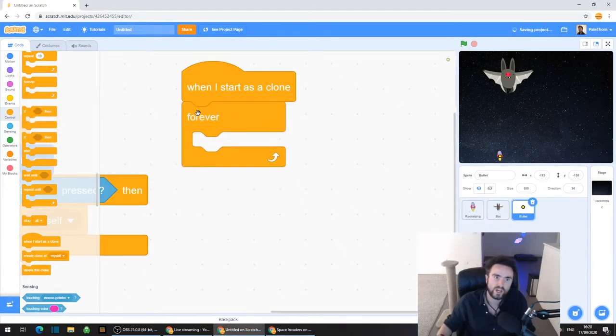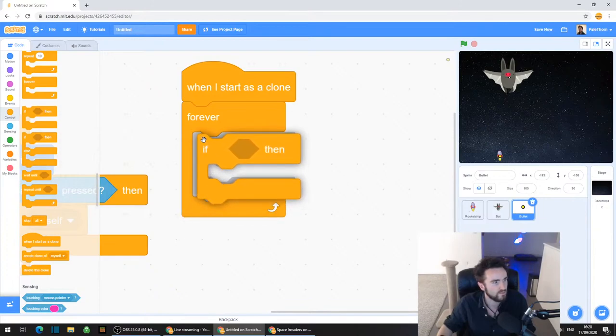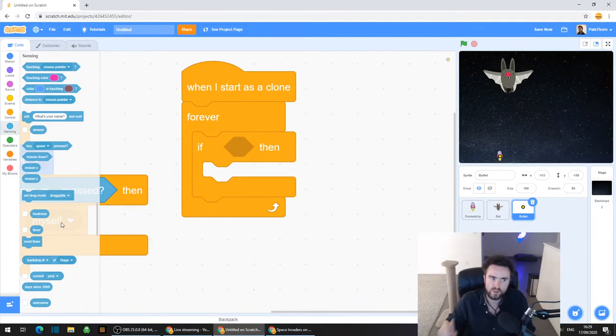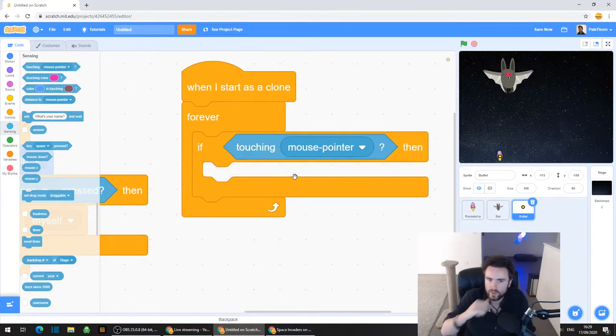Then what we need to do is get a forever loop - put that right underneath when I start as clone. Then we're going to get another if-then. Drag that out. And we're going to go back to Sensing. Look at the very first sensing code - it's called "touching mouse pointer".